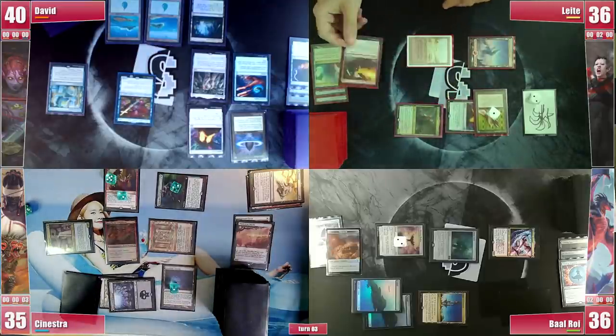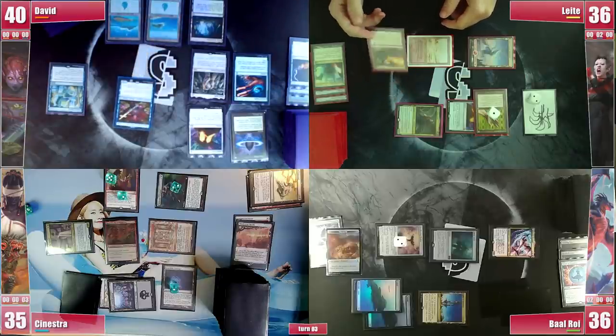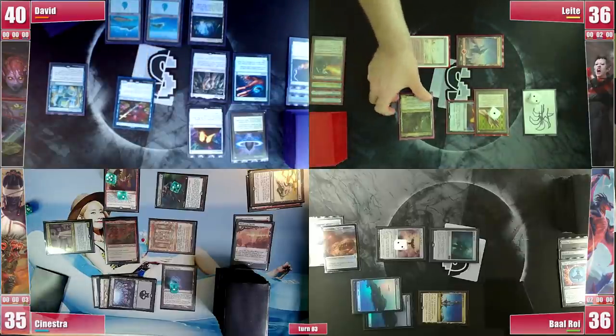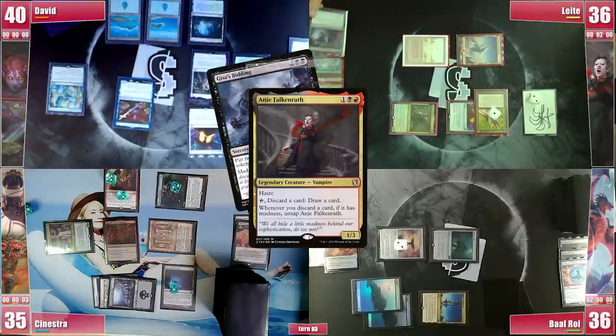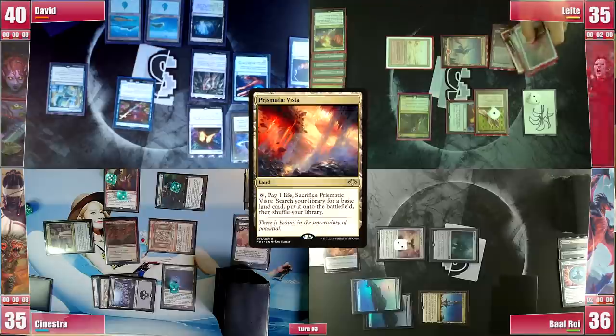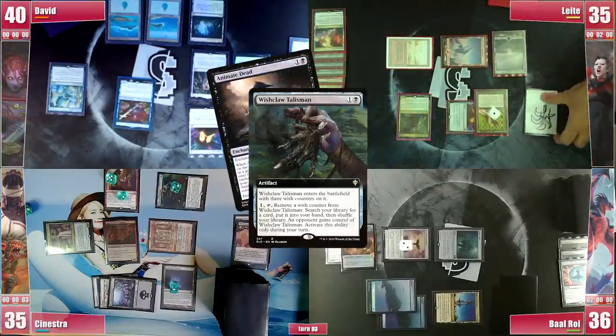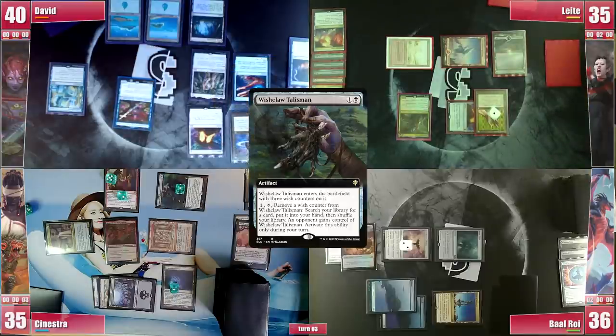Leite is hoping that Baal wastes his turn on casting Galazeth or does nothing to police Sinestra in hopes for him to win in his next turn. He then activates Anya 3 times, discarding madness cards, and finds and plays a Prismatic Vista that he cracks for his Snow Swamp. He then activates Wishclaw Talisman to find an Animate Dead hoping to win next turn, and gives the Wishclaw back to Sinestra, further pushing the limits of the blue decks.